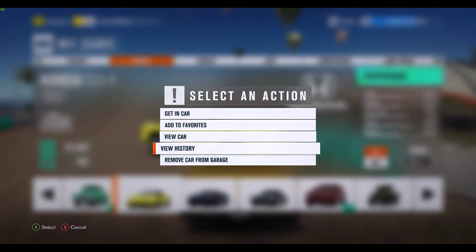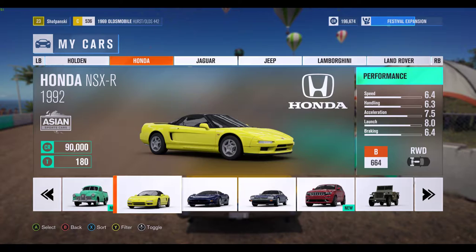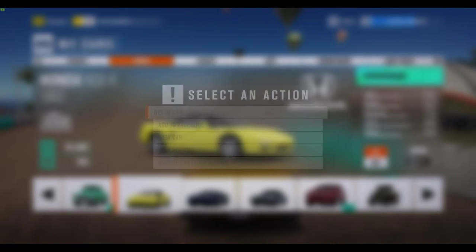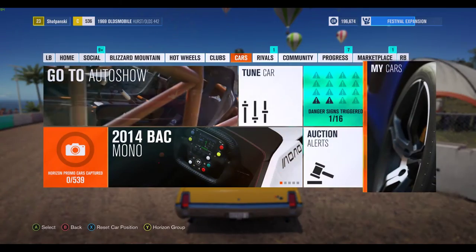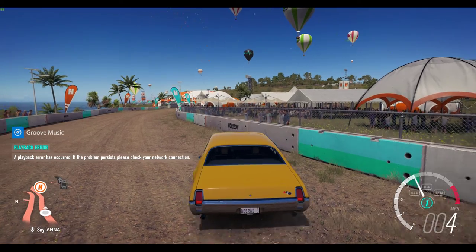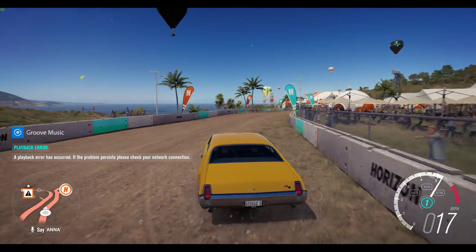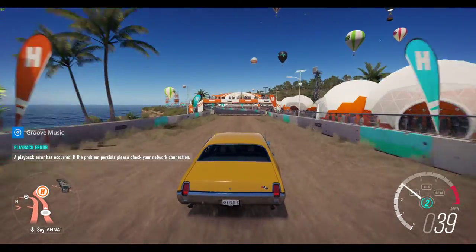Hit select, get in car. Would you like to have this car delivered to a nearby location for 10,000 credits? Oh, I'm not at a festival site. Your festival sites are like your home bases, but I'm really near one. I'm in this Hurst Olds, so I'll just drive back to the festival.